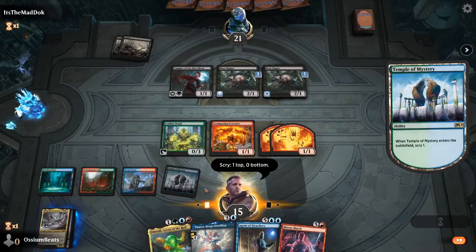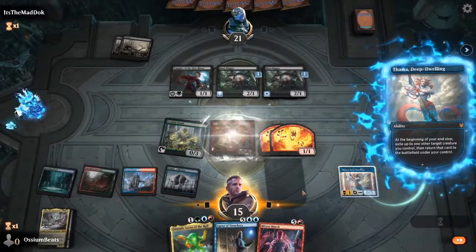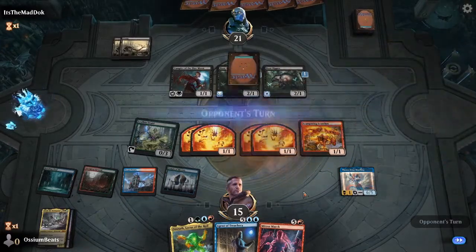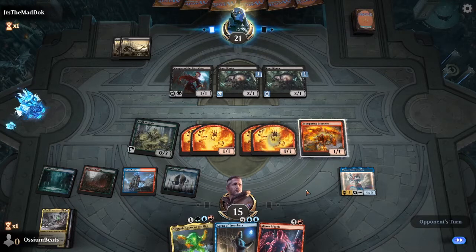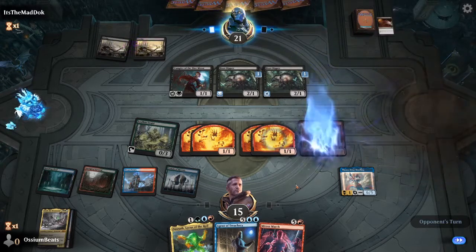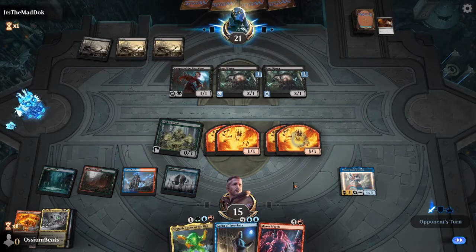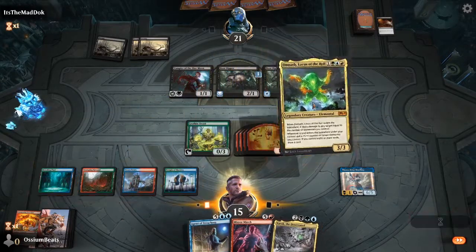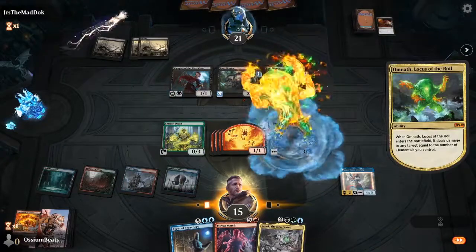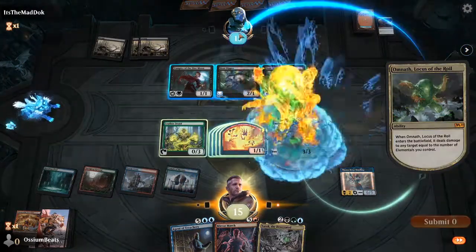Temple of Mystery — Yarok, nice. Welcome to the party. Thassa, as promised. I'm not gonna bother attacking, but I am going to bounce this guy. Give me some more elementals. That's a grand total of six. I think that's probably a good starting point to start Omnath-ing. While we wait for another mana. So rude. Alright, here we go — Omnath, right in his face. We're going to not attack, but we are gonna bounce Omnath again.